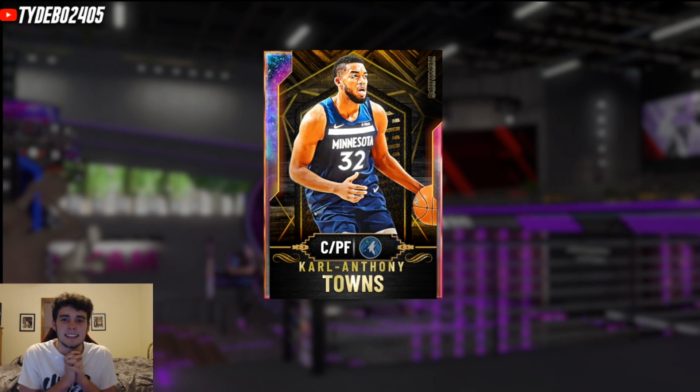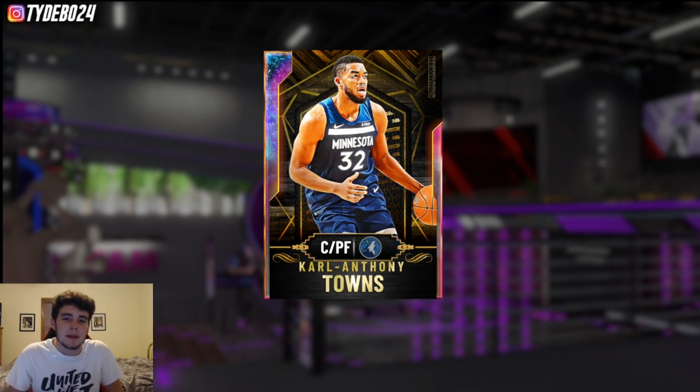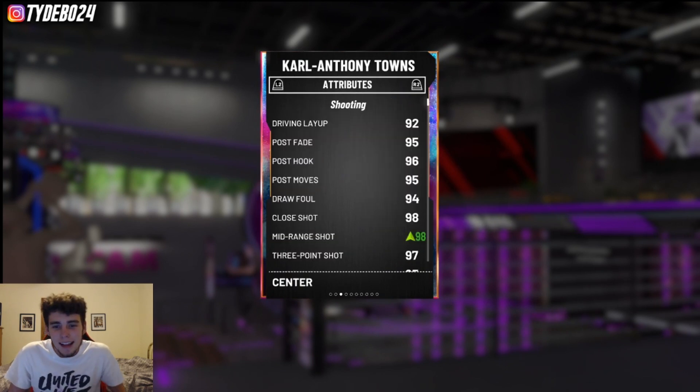Carl Anthony Towns is the man with the plan. For those that don't know, Carl Anthony Towns is my favorite player in the NBA. What he does on offense cannot be matched by any other center in the league — it can't be matched. He's seven feet tall, let's get into it.